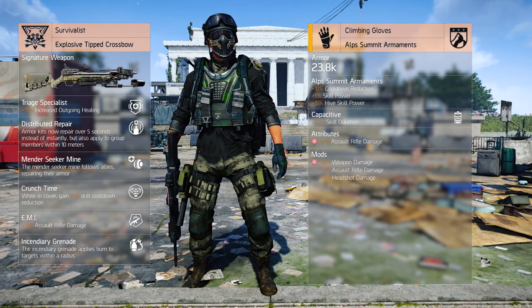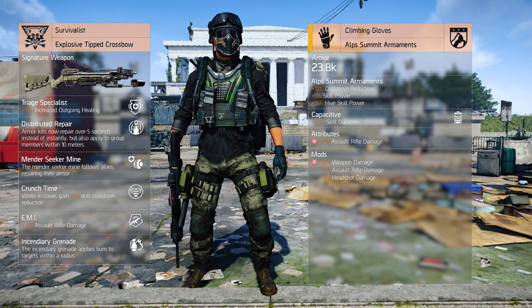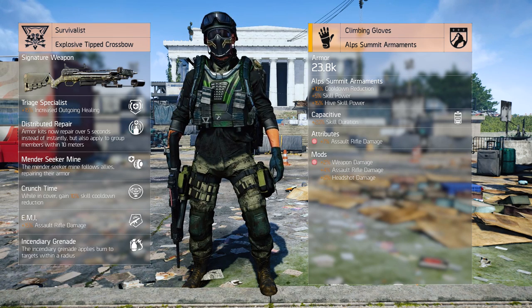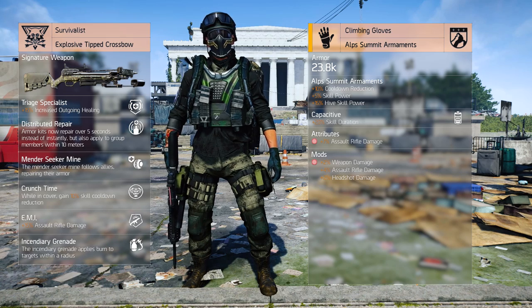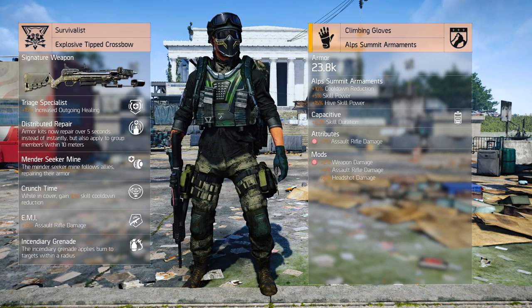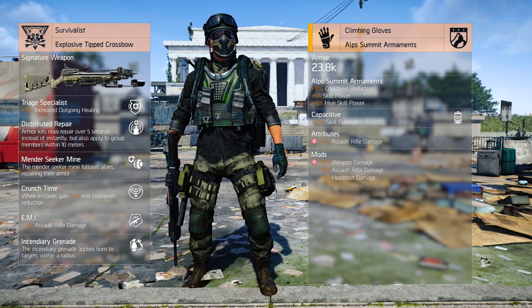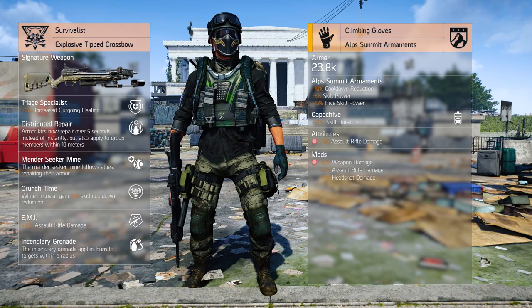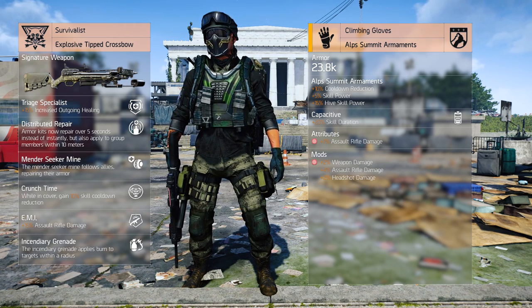The Climbing Gloves from Alps Summit Armaments activates its third bonus. You want to roll Capacitive as the common talent. The attribute available here — which is only available on gloves — is Assault Rifle Damage for a maximum of 7%. Selecting this item means we have one offensive mod slot. This should bring the build to a total of 10 utility, 4 offensive and 2 defensive attributes.